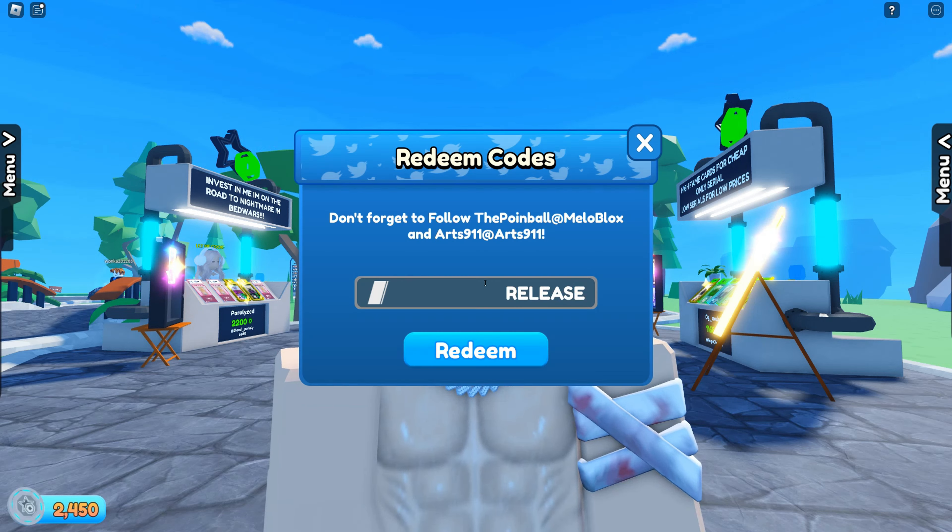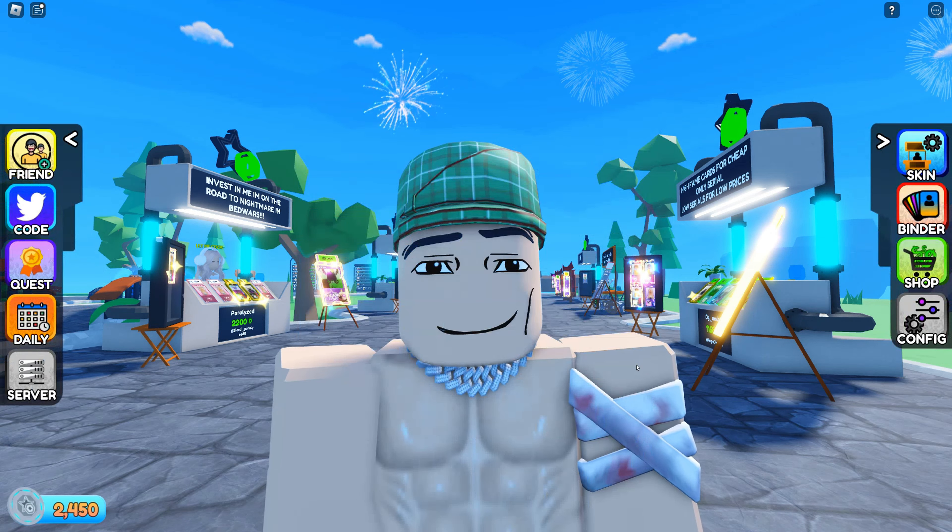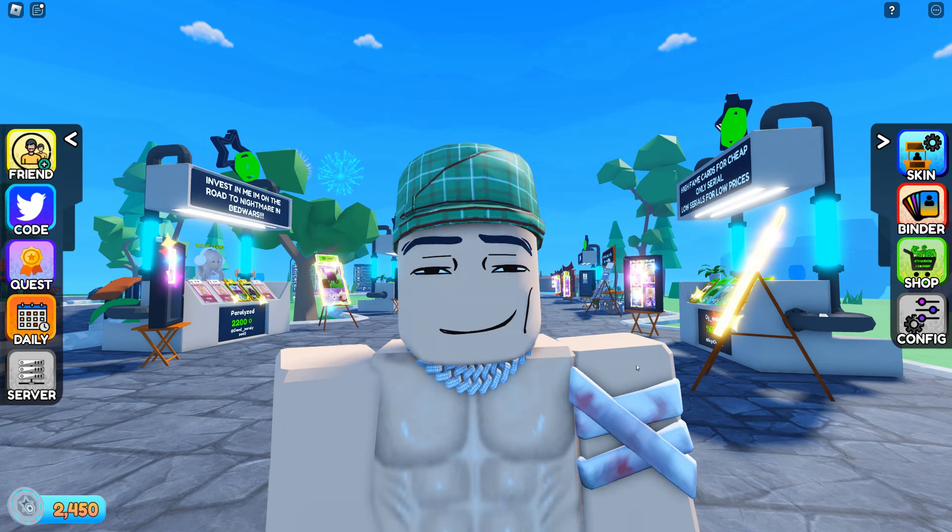The next code is 'release' — I already redeemed it, but this gives you five of your own cards that you can sell. The next code, which kind of goes along with the last one, is 'no more infinity' — this gives you 10 of your own cards so you can sell more.